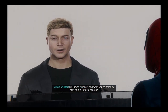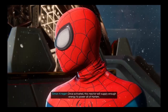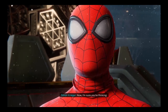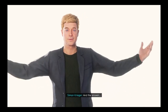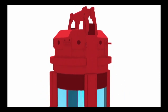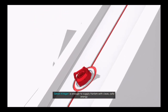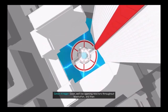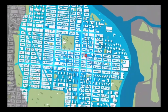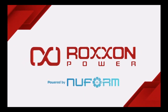Hi there, I'm Simon Krieger. And what you're standing next to is a NuForm reactor. Once activated, this reactor will supply enough energy to power all of Harlem. Just one canister of this revolutionary fuel source is enough to supply Harlem with clean, safe energy for the next 500 years. Soon we'll be opening reactors throughout Manhattan, and then worldwide. Get ready for a planet powered by NuForm. Roxxon - we're here for you.